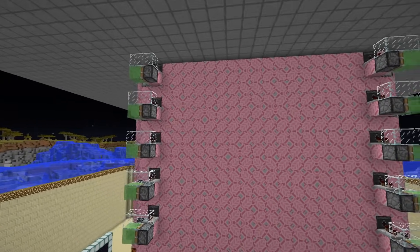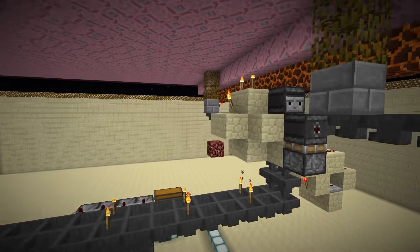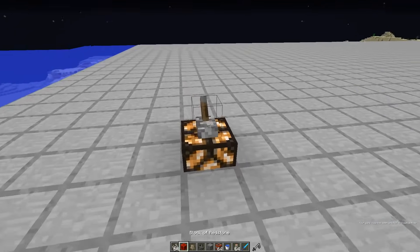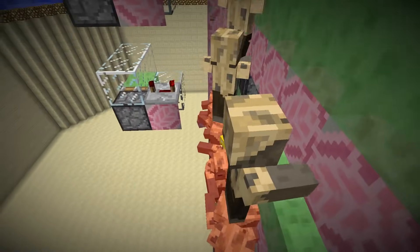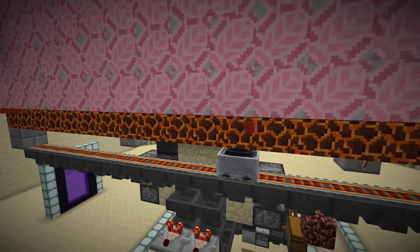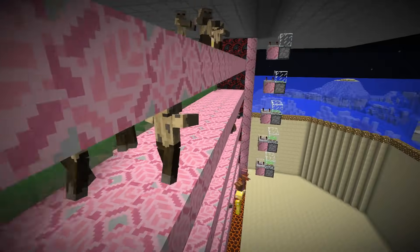It was enough for what we needed at the time. It is still functional - we just have to have someone AFK on the platform at the top. The on/off switch is just at the top on the roof. The disadvantage of this design is obviously it's quite slow - the mob cap would be filled up rather quickly. That's why we decided to upgrade the farm and build a quicker one.